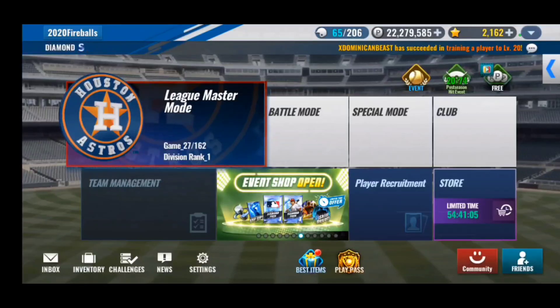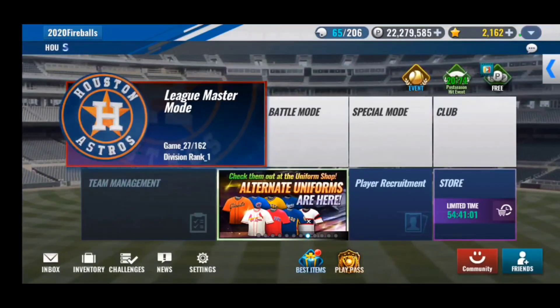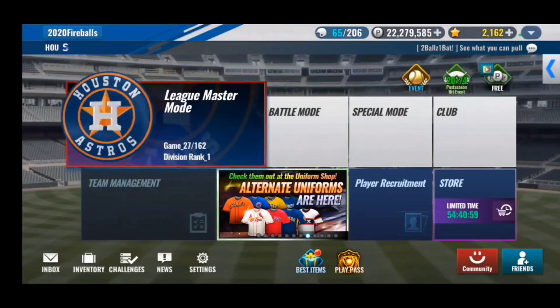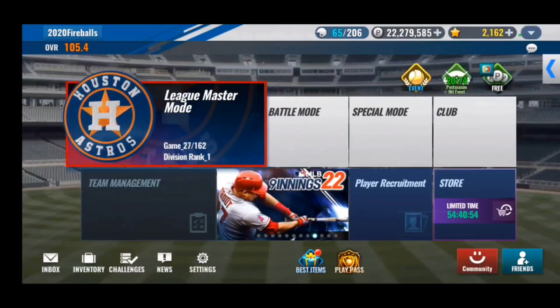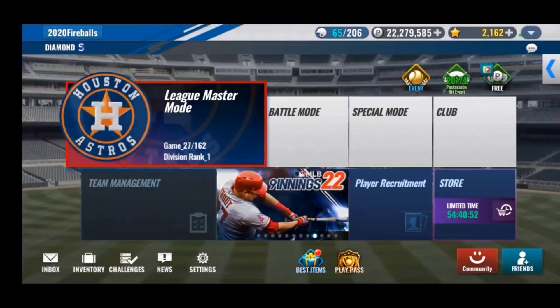Hey guys, welcome back to the channel — 2018 Fireballs here with another MLB 9 Innings 22 video. We're with the Astros team today and have quite a few good things to go through, including a signature player pack hoping for an Astros card, and if it's not we'll be doing a signature combo.